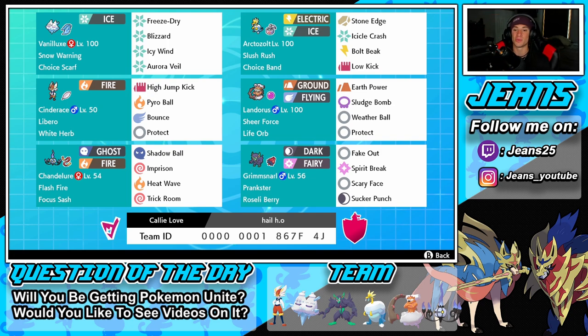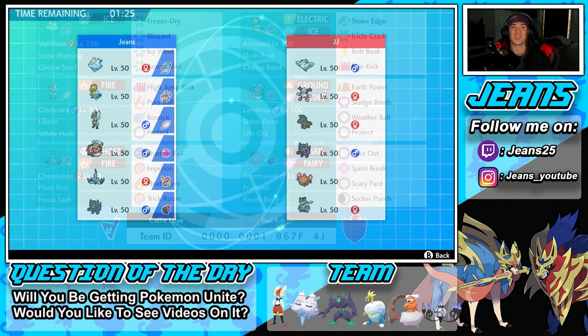Let's hop onto that ranked doubles ladder and try to get some wins with this Life Orb Landorus and Slush Rush Arctozolt team. We're coming off a perfect record from our last video and your boy's been on a tear recently, winning a lot of battles and getting winning records in most of our videos. Hopefully we can keep that streak rolling.